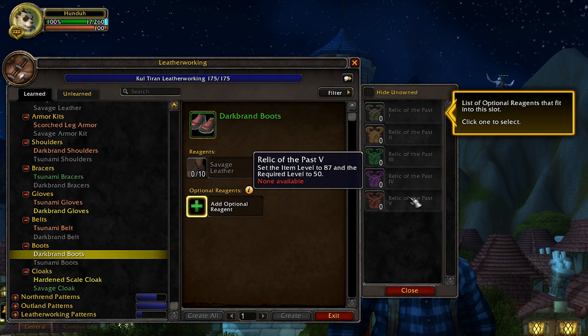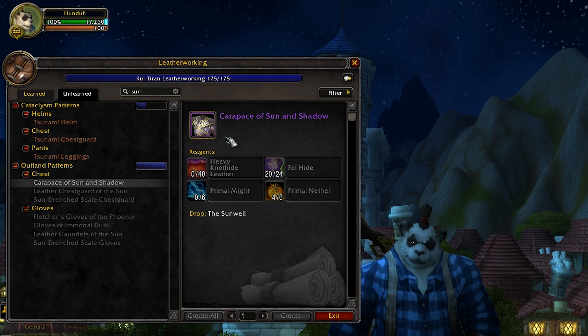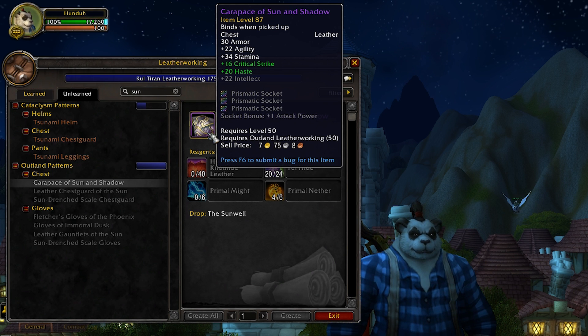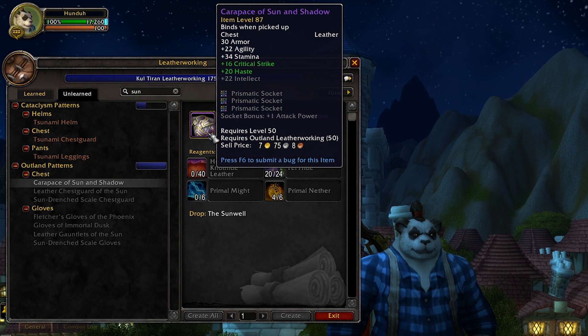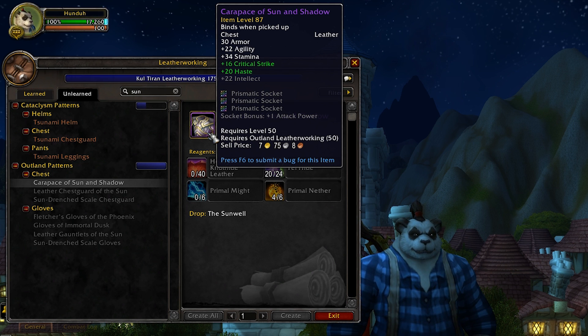The level 50 ones are the most fun. Originally this was item level 100 — equivalent to pre-patch gear and Ny'alotha Normal — but they nerfed it recently to 85, which kind of sucks. Previous expansion endgame items are already level 50 at item level 87 without needing a Relic. For example, the Carapace of Sun and Shadow from the Sunwell is item level 87, requires level 50, and has three sockets. You could go nuts making a full socketed set. They did add diminishing returns to stats recently, which limits the fun a bit, but there's still a lot of interesting combinations.